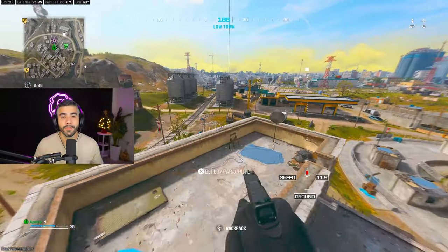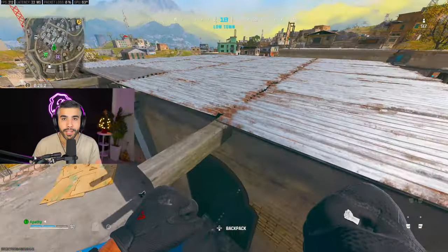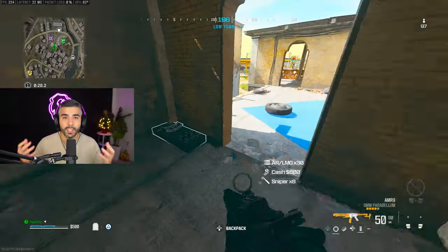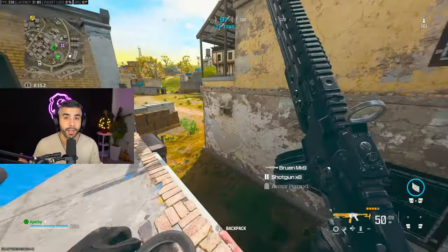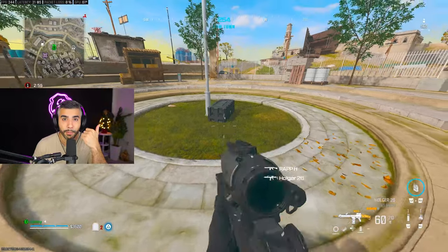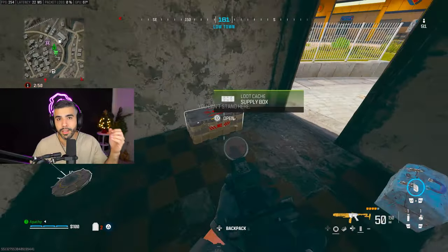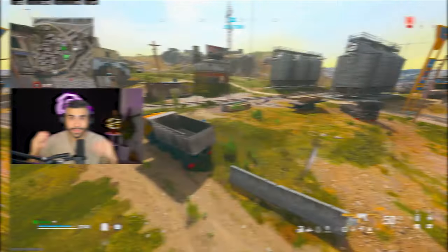Tip number two: this landing spot is very good — you instantly get a lot of loot in this building, armor plates, and really good weapons to take out nearby enemies. It's a great spot for high kills. Pro players land here because not only do you get kills initially, there's a buy station right next to you and a balloon where you can rotate anywhere else on the map.